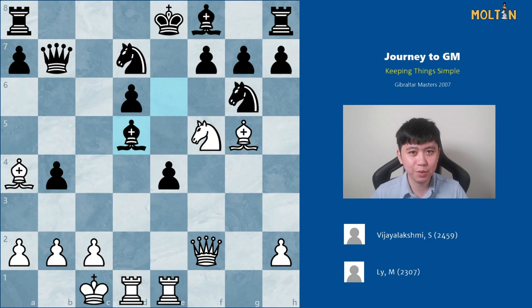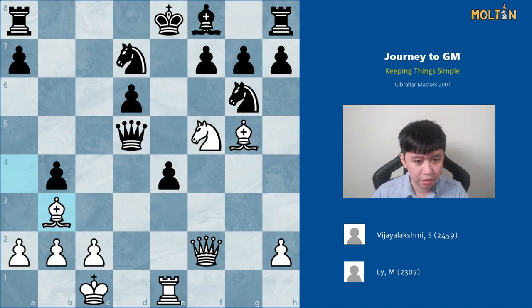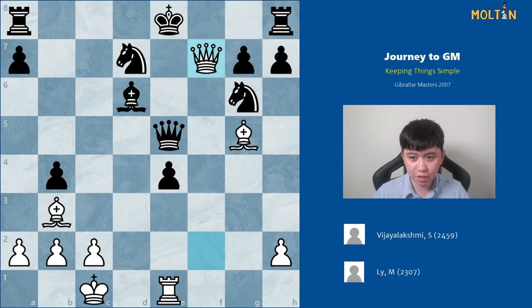After d5, black played bishop takes d5. If you want, pause the video and work out what you'd play here to continue the attack for white. The answer: I worked out that the correct move is rook takes d5 — the idea being that if black does nothing I continue with rook takes d6, and black can't capture because I have a nice knight fork on d6 afterwards. If black takes the rook with queen takes d5, there's bishop b3, and after the queen moves to e5, I have checkmate in two: knight takes d6, bishop takes, queen takes f7.